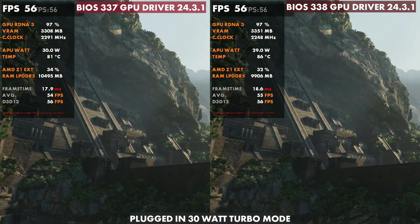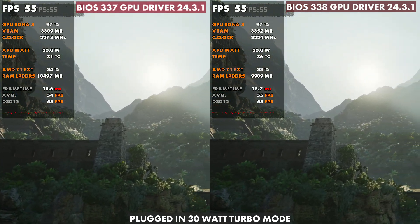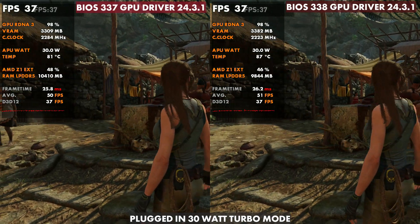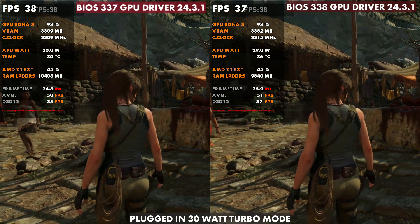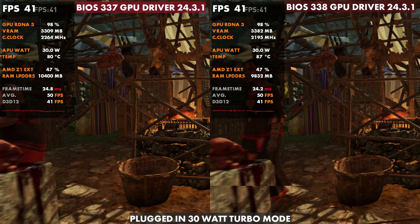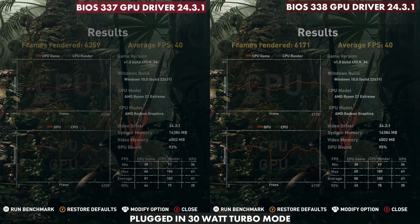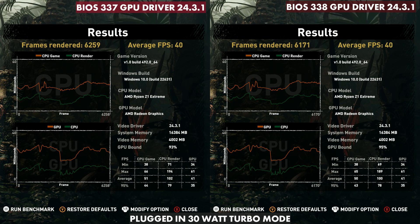In Shadow of the Tomb Raider, very similar — performance is almost identical, but thermals show about a five degree difference plugged in. There's a lot more difference here because we were 78 and 81 on 25 watt turbo mode, but on 30 watts the thermals are much more different — like five to six degree difference instead of two or three.